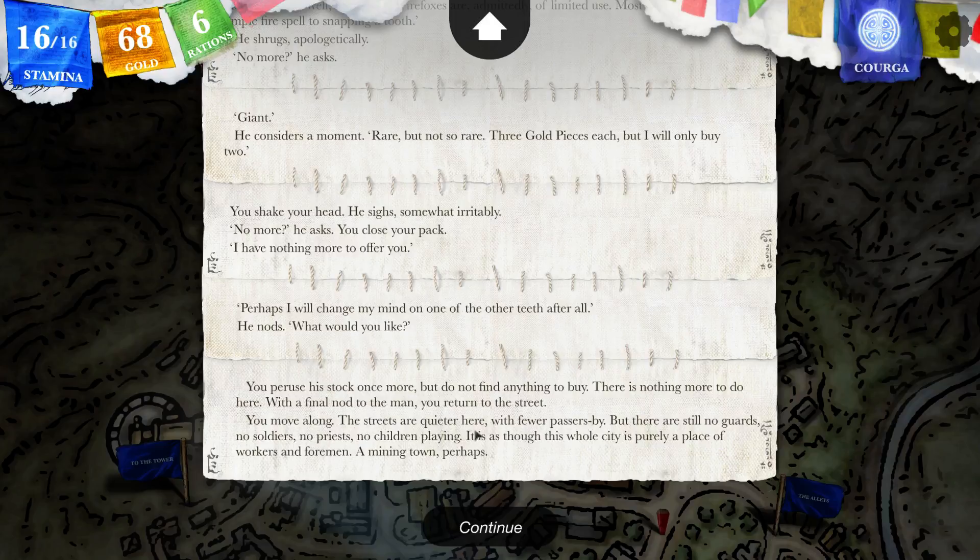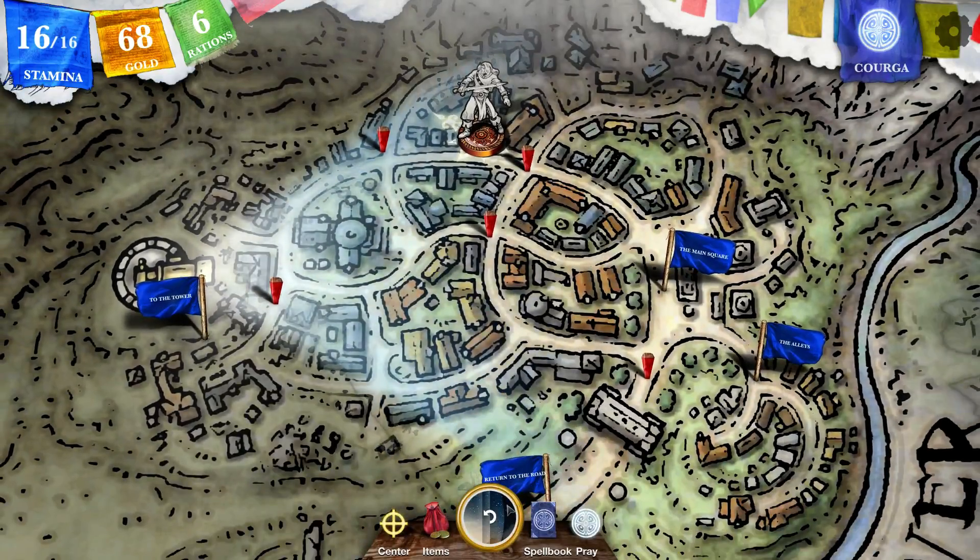You move along — the streets are quieter here, with fewer passersby, but there are still no guards, no soldiers, no priests, no children playing. It is as though this whole city is purely a place of workers and foremen — a mining town, perhaps. That's actually kind of interesting.